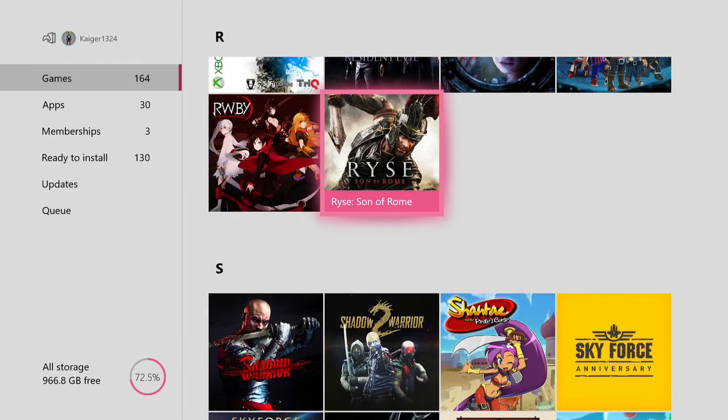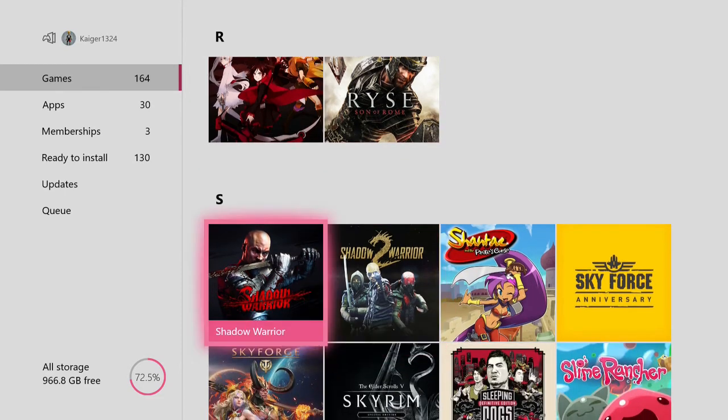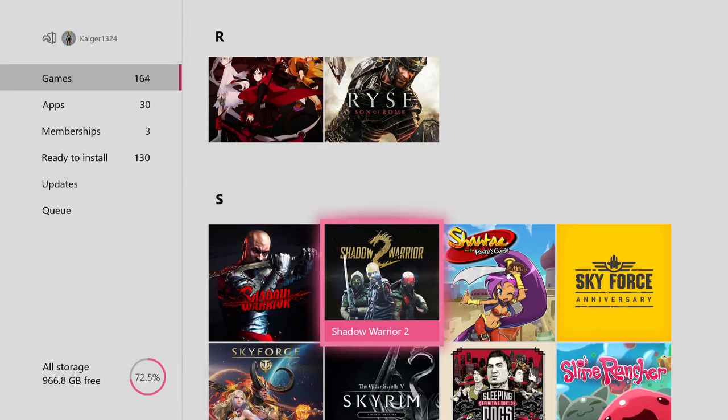Rise Son of Rome — a very good game, very good launch title, but should have been longer. Shadow Warrior — very good game, and the second one is even better. Shadow Warrior is going to be free next month.